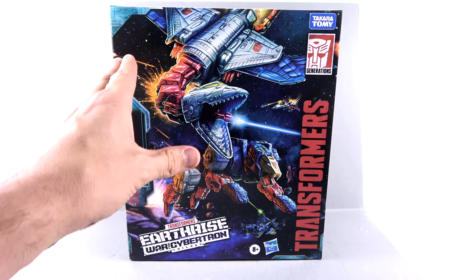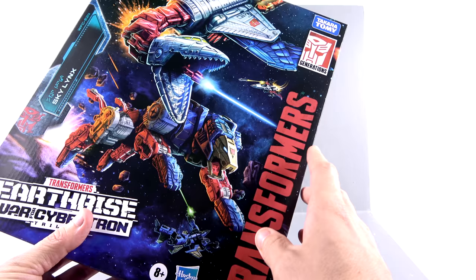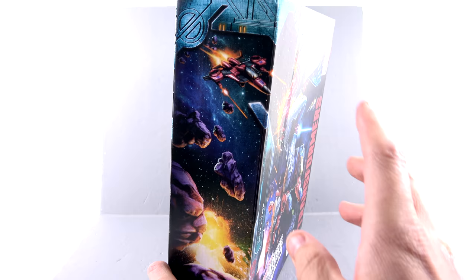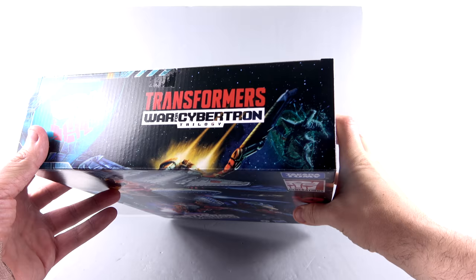For the pack it's absolutely gorgeous. You see Sky Lynx right there in the front split up into both of his two halves, both of them absolutely looking incredible. The other interesting thing to note is that he's battling all of the different cone heads. You can see Durge, Ramjet, and Thrust. We've recently seen pictures and I posted in-hand images of Thrust on Instagram, so it's cool to see that we are going to be getting those cone heads. That is outstanding. I just love that art in general.